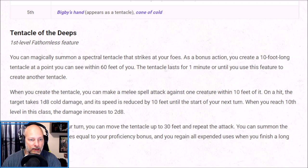I'm digging this subclass already. We get a tentacle at levels one through four we can use twice per day, dealing 1d8 cold damage. There's no way for enemies to destroy it — no armor class, no hit points — it's just an effect of being a Fathomless Warlock. When the Tentacle of the Deeps hits a target it reduces their speed by 10 feet until the start of our next turn, and that's going to be our theme: manipulating how creatures can move. Note that moving the tentacle and repeating the attack requires our bonus action, which will affect some spell selections.